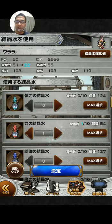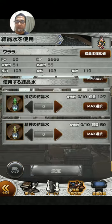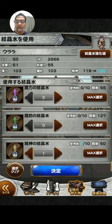All other stats increase by 1, and spirit increases by 1 as well.